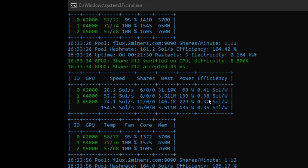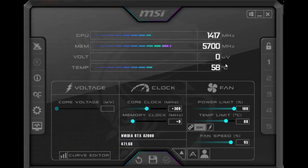I'll go over the MSI Afterburner settings for the three cards. For the A2000: plus 300 on the core clock, zero on the memory, 100% power limit, 95% fan. For the A4000: plus 255 MHz on the core clock, zero on the memory, 100% power limit, 100% fan.